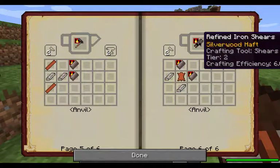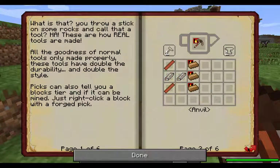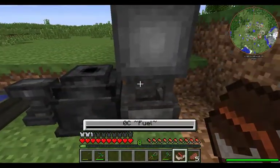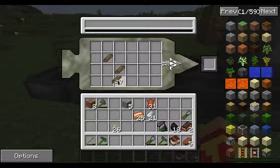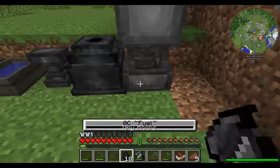First item I have to make are shears. Once I make my shears and cool them, I can come back and make my other items. I see I need leather strips, so I can't make those first. Once the shears are done, I can make myself a pickaxe, an axe, and a shovel.